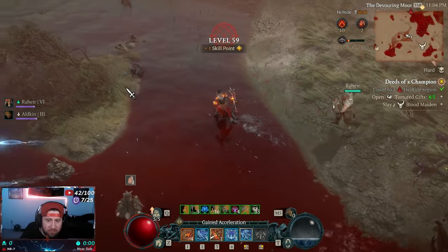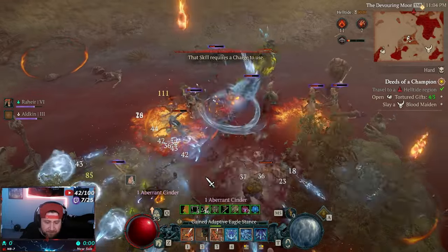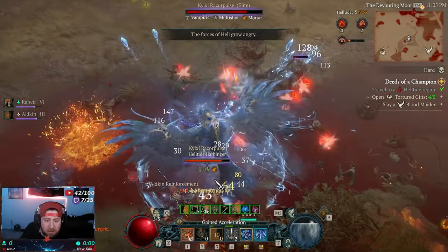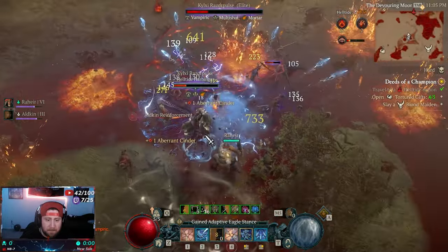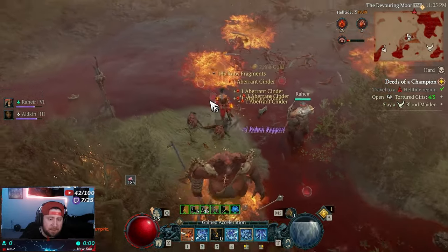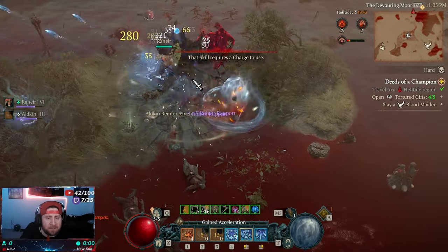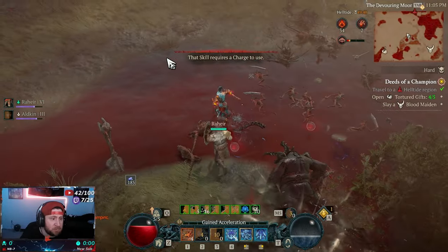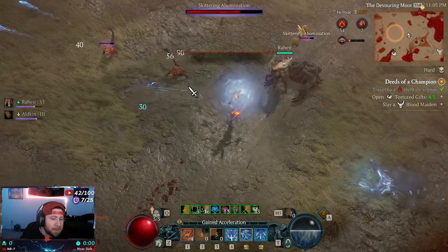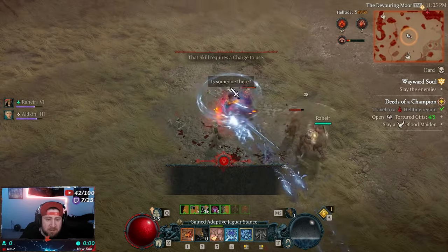We reset the evade every single time we attack. We dash around and then call our big bird — the Seeker — and just destroy everything. We're on hard mode because we're still doing the campaign, but this build can absolutely be done on expert; it's just a little tougher. Eagle was definitely my favorite even when I got to early test it back in July — shout out to Blizzard.